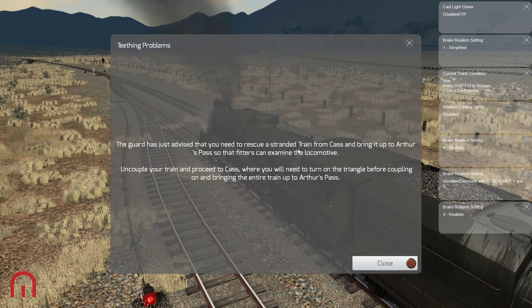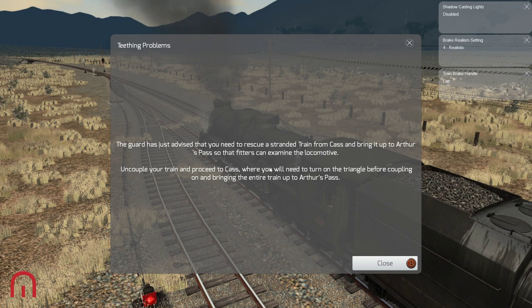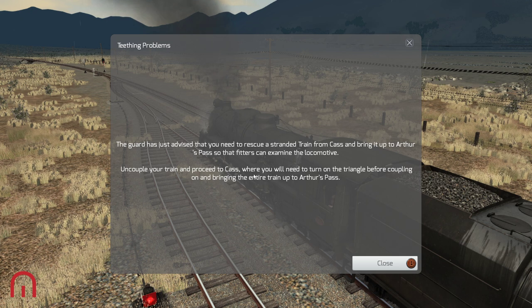The guard has just advised that we need to rescue a stranded train from Cass and bring it up to Arthur's Pass so that fitters can examine the locomotive. We need to uncouple the train, proceed to Cass, turn on the triangle before coupling on and bringing the entire train up.